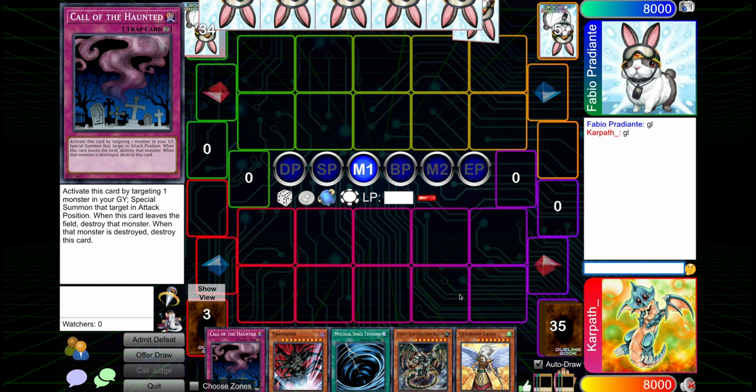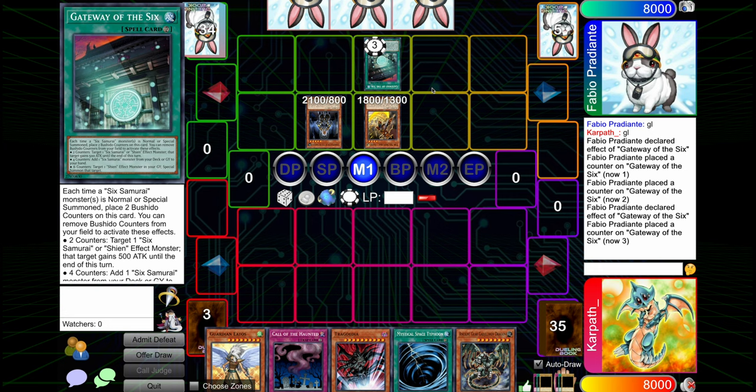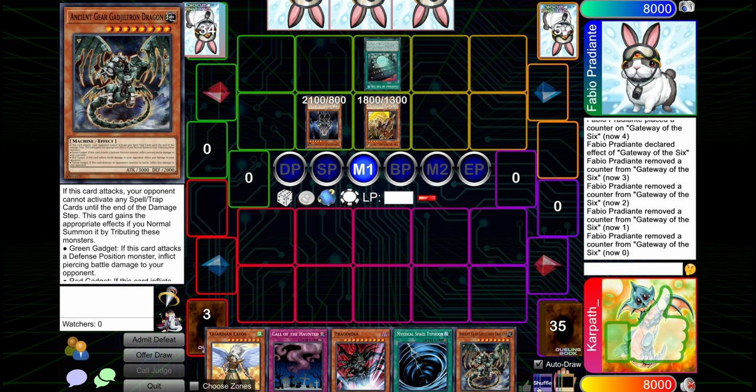Alright, we've got lazy deck building on both sides — three card extra, five card extra. You love to see it. This hand is... okay, they're playing Six Samurai and they opened a Gateway, which is not fantastic for me. They always draw Grandmaster too, so rough. They get a free plus one for that.